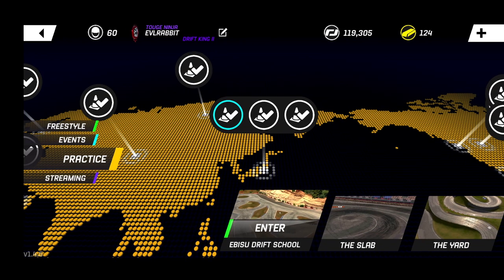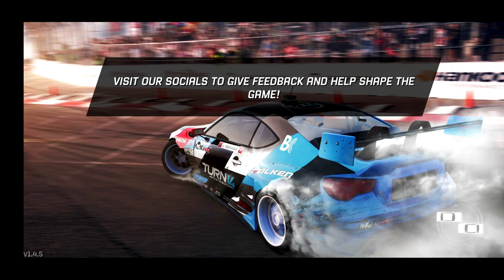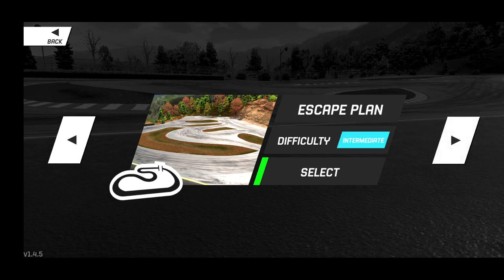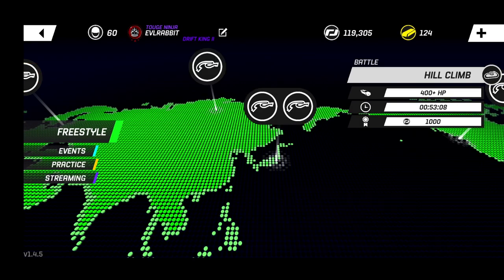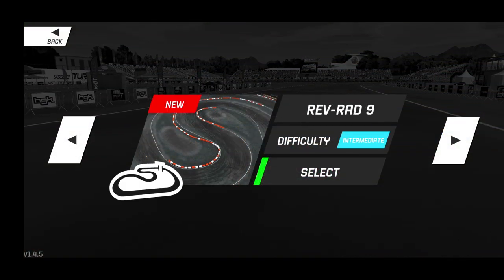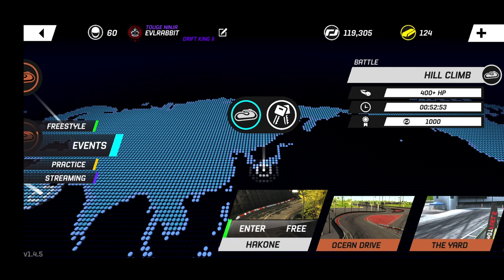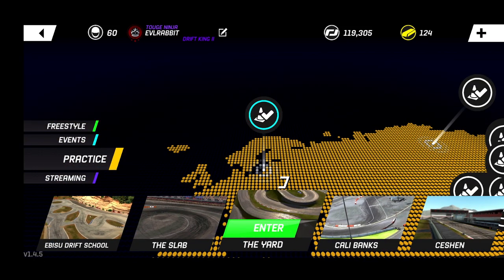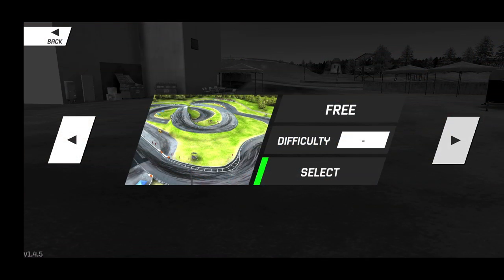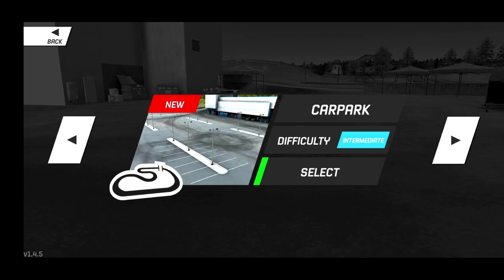We're gonna go into practice and bring out a couple different cars. Ebizu Drift School — we have a couple different layouts here. We have the Needle, which is normal, Ocean Waves, the Wall, Escape Plan. Ebizu North — we do not have any new layouts in free stop practice. The Slab — I don't believe we have any new layouts there either: Radical Nine, Captain's Hook. The Captain's Hook was originally in it and came back, so that's not new. But the Yard — I know we have some new layouts. We do have the Car Park: full track reverse, jump section, bridge underpass, car park. The car park is the newest one.